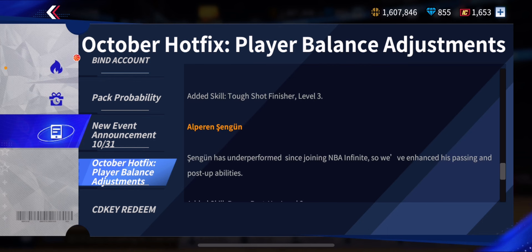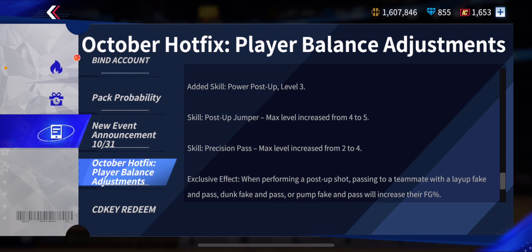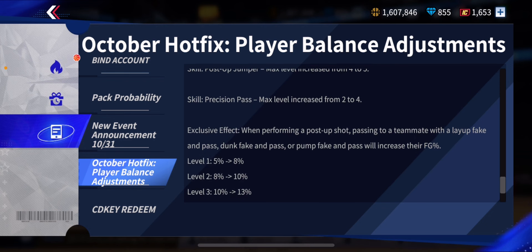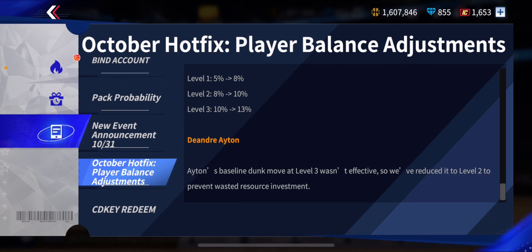Alfred Singun is the next player. 'Singun has underperformed since joining NBA Infinite, so we've enhanced his passing and post-up abilities.' Added skill power post-up to level 3, skill post-up jumper max level increased from 4 to 5, and precision pass max level increased from 2 to 4. He's like a playmaking center, but no one will use him. His exclusive: when performing a post-up shot, passing to a teammate with a layup fake and pass, dunk fake and pass, or pump fake and pass will increase their field goal percentage — level 1 from 5% to 8%, level 2 from 8% to 10%, and level 3 from 10% to 13%.